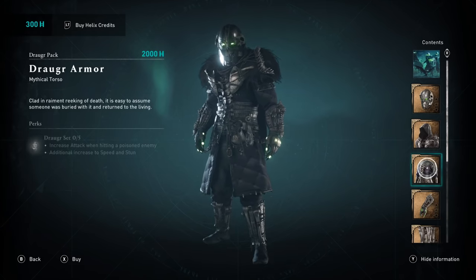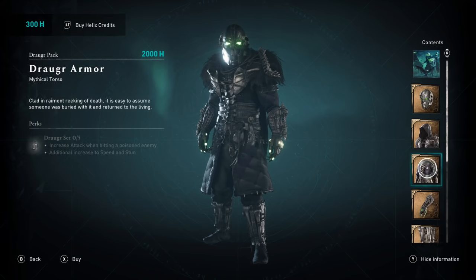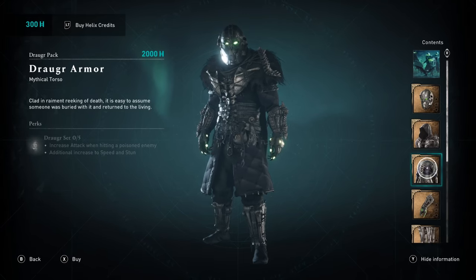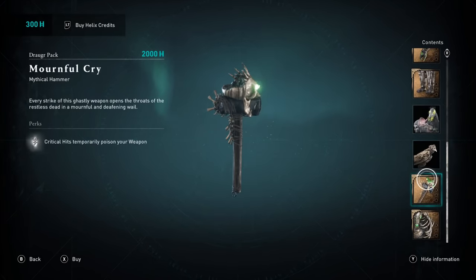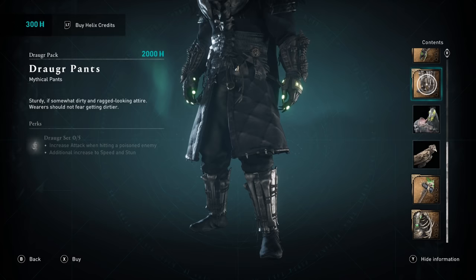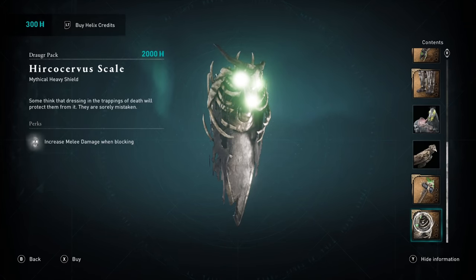Then we have the Draga pack. The Draga set increases attack when hitting a poisoned enemy. If you have weapons that apply poison and your build increases poison damage, you can become quite powerful. This is the best armor set in the shop right now, so I recommend buying it with opals. It also provides additional increases to speed and stun. Stun is going to be really good on this armor set because it comes with a one-handed Mournful Cry hammer whose critical hits temporarily poison your weapon. This stacks nicely with the armor's effect — poison someone with your hammer and then attack them for even more damage. The shield is a heavy kite shield that looks insanely cool, with increased melee damage while blocking.